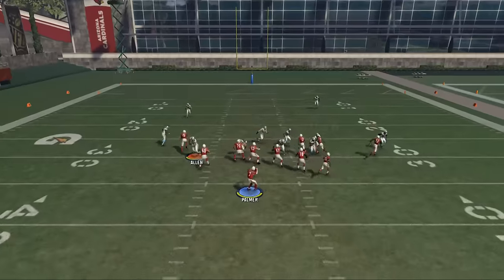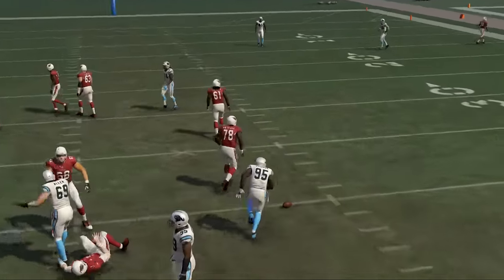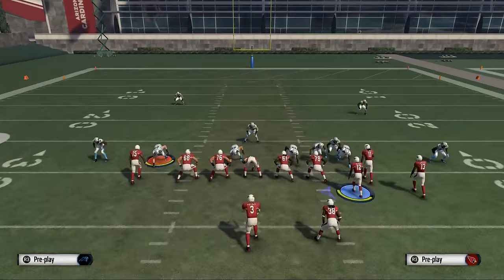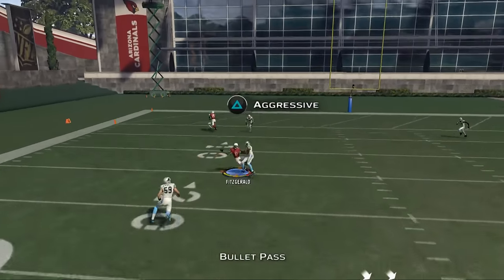The next read is to your X receiver. As he cuts over the middle, he's going to be able to break and beat his man. The cool part about the shotgun snugs formation is it gives you access to a different type of matchup — it puts your number one receiver in the slot.